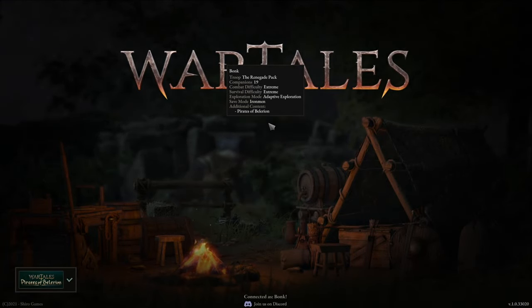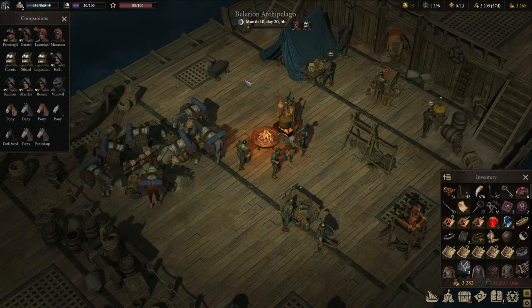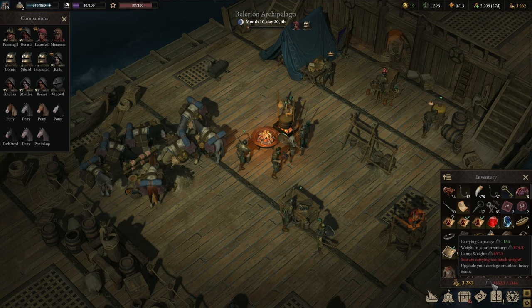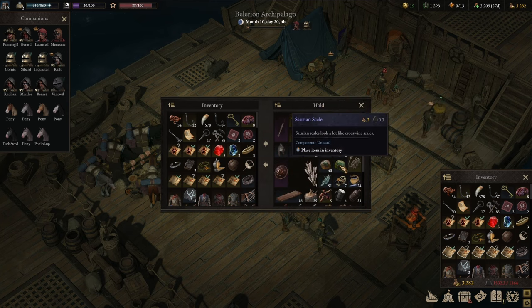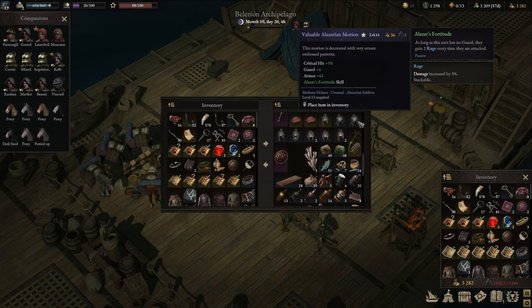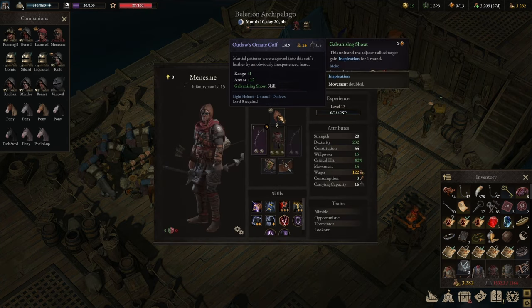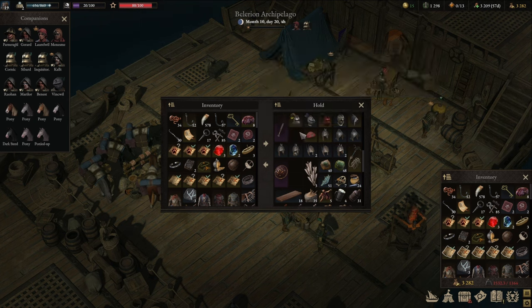Welcome back everyone to episode 130 of the extreme iron playthrough of War Tales. We last left off beating a captain. Looking at our weight — I'm guessing this counts my weight on the ship and when I leave. It doesn't include the stuff in here. Wait, that reminds me — I do have rover turbans. I thought I had some of these, I need one of those.